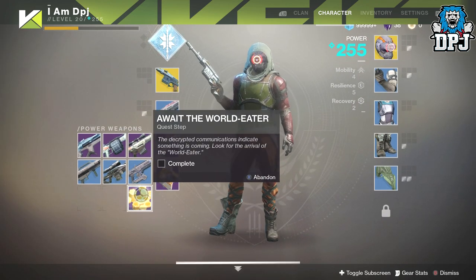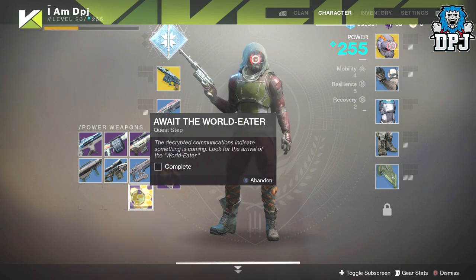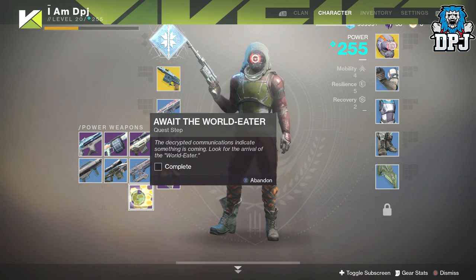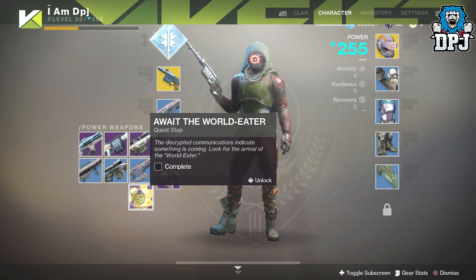When inspected, 'Await the World Eater' states: 'The decrypted communications indicate something is coming — look for the arrival of the World Eater.' It's for this very reason I definitely believe this is associated with the raid, which comes out next Wednesday, the 13th of September.